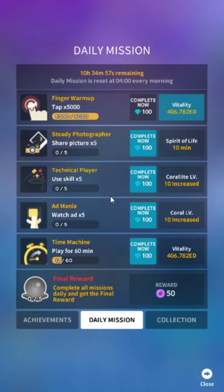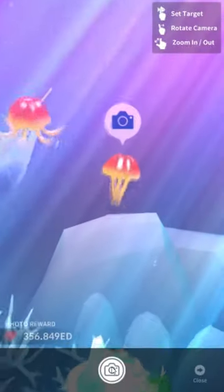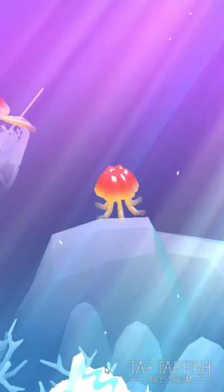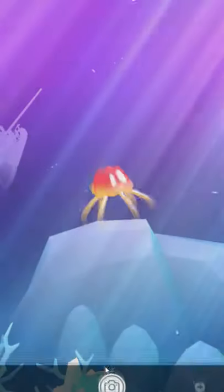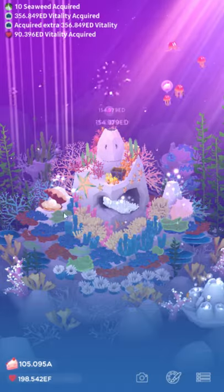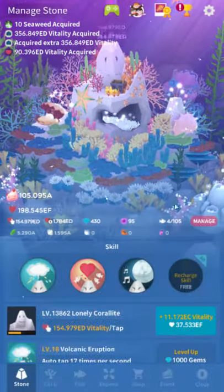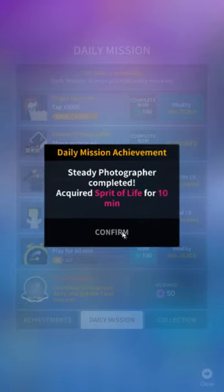These other achievements are very easy to do and they are very rewarding. The two most important ones are Steady Photographer and Technical Player. First thing we're going to do is share some pictures. Abyssrium isn't that smart — it doesn't actually know if you've shared something to a social network, it just knows that you clicked the share button. So you just click the share button and then go out to the draft and cancel out of it. Now we've gotten ten minutes of Spirit of Life with doubled vitality, so we want to use that.